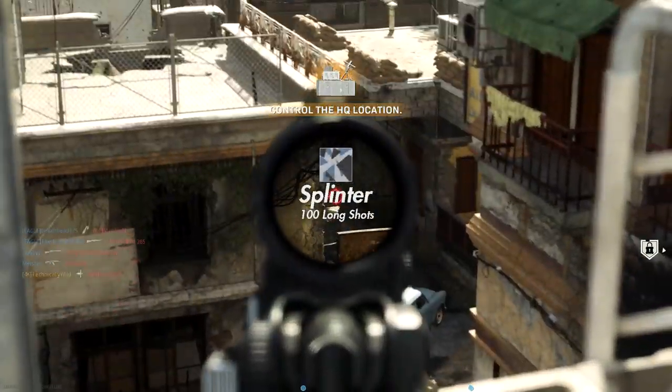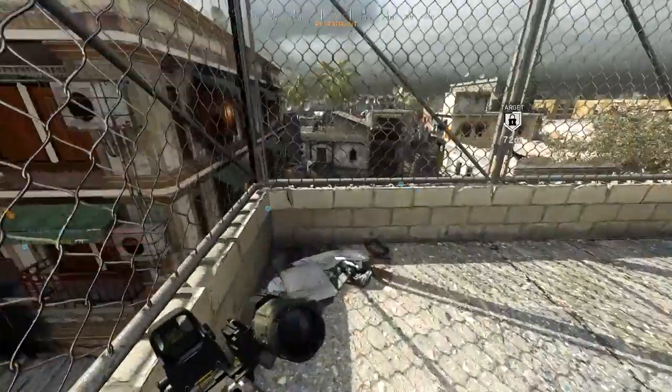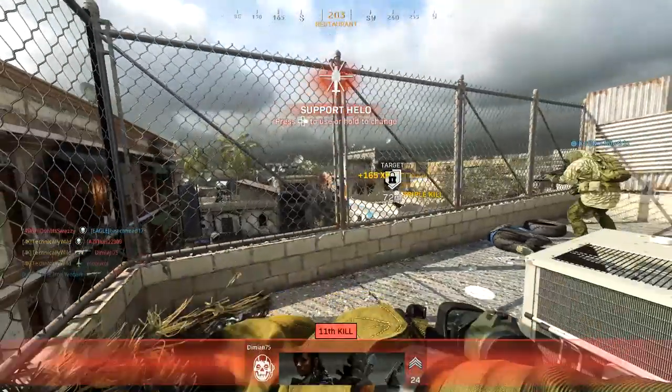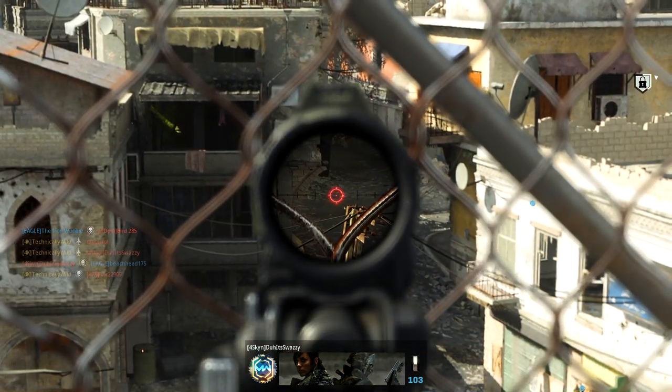Splinter is going to be getting 100 long shots. The best way to do this is just hop into ground war, because most gunfights you're going to be getting into are going to be long range anyway, unless you're really close to an objective. Long shots will come very naturally in ground war. And if you're a 6v6 player, any large map or long sightline will help you complete Splinter.